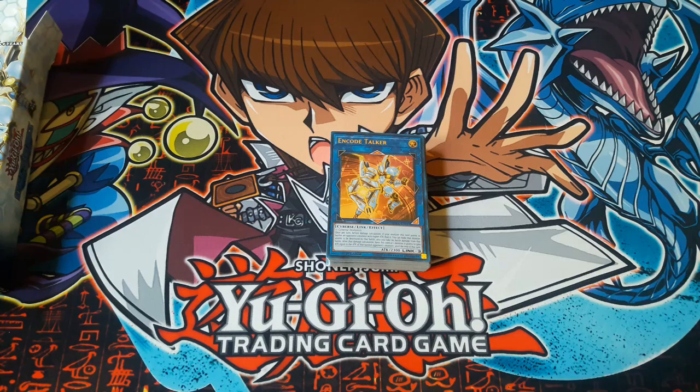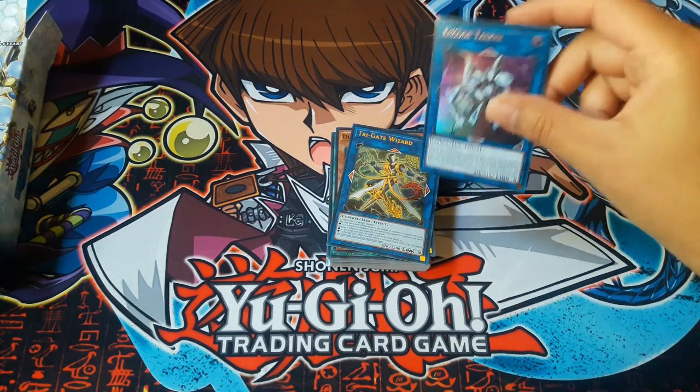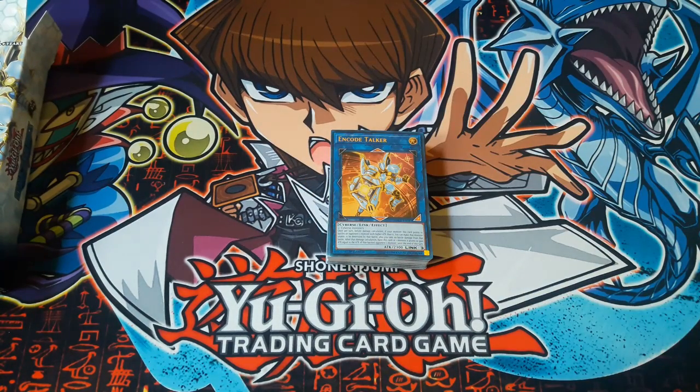Overall this is a pretty okay structure deck — it is nice. The Trigate Wizard is probably the best card you want to get. Unless you like the Cyber monsters, if you buy this as well as the Link Strikes Starter Deck and mix them together, it makes a pretty decent Cyber monster deck.